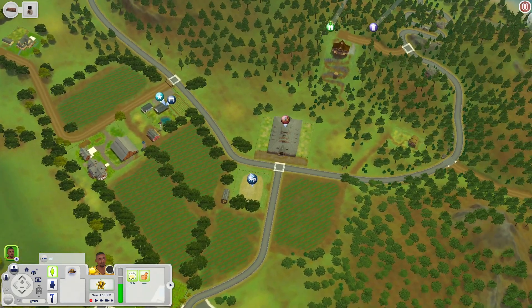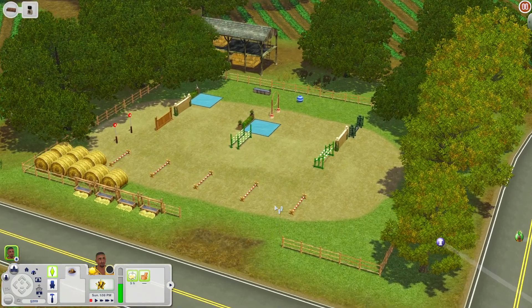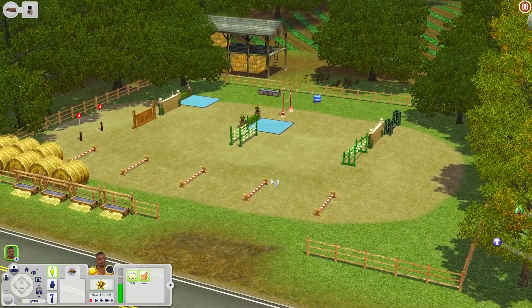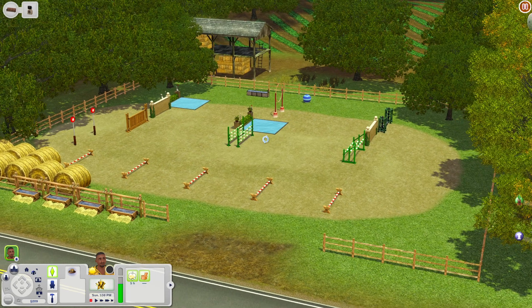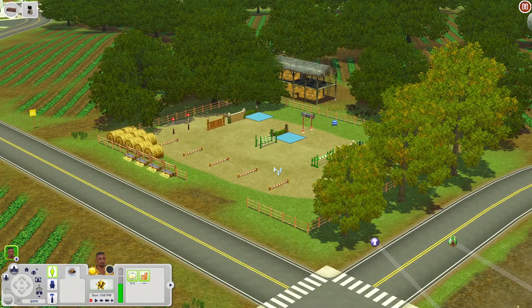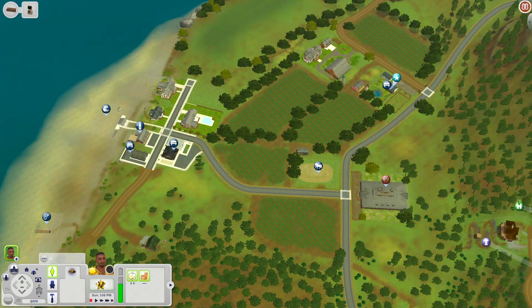We're at the Horse Training Field, which is an equestrian training ground. Your horses can come here to train, jump, or race around. There are also hitching posts for your horses, so you can definitely make good use of this lot if you play with the Pets expansion.